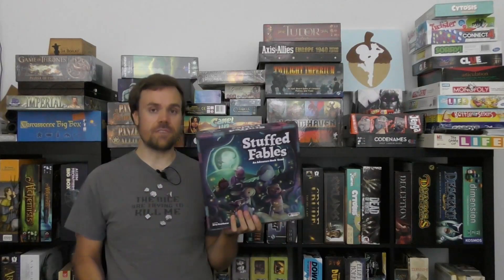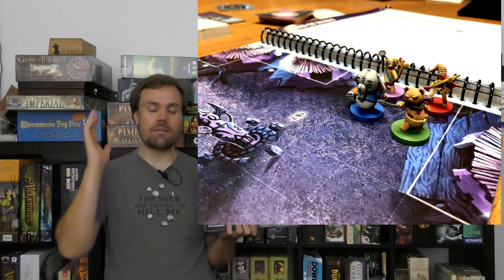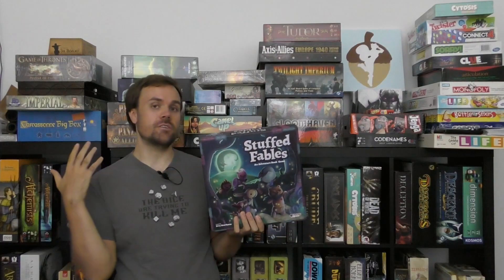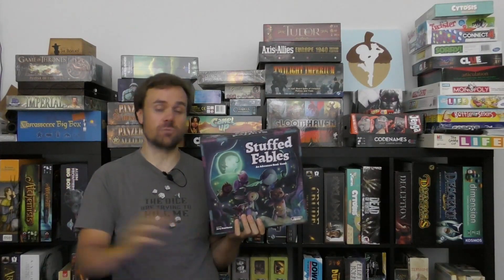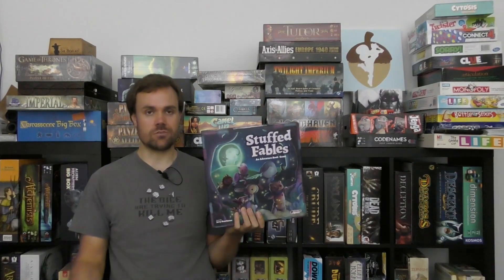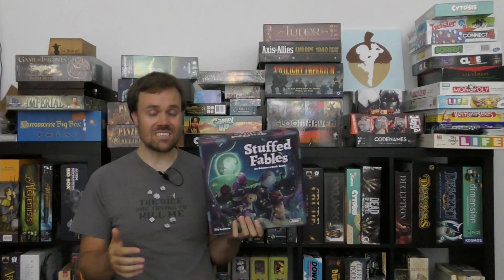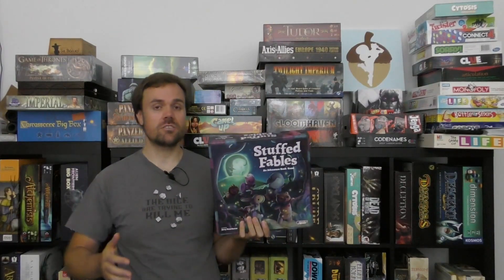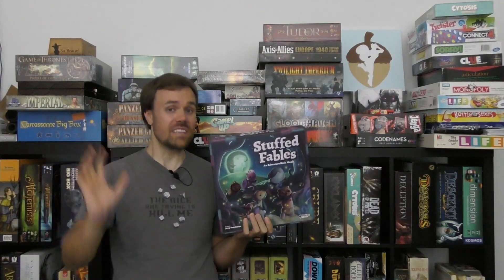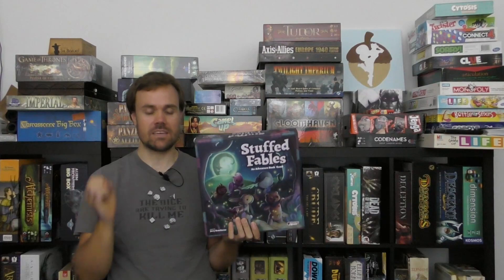At number 8, I've got Stuffed Fables. This is an adventure game akin to something like Mice and Mystics or the D&D adventure games, where you're moving around a grid. Mechanically, dice come into play where you're drawing them out of a bag and specific colors enable you to do particular actions, or you can do universal actions with any color — like moving. You roll the dice, see how much you can do, whether it's damage or whatever. It's low on the list partly because the dice are a relatively small piece of what you're actually doing on your turn, and there's not as much in terms of really strong mitigating factors.